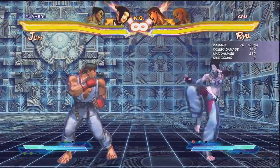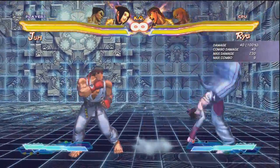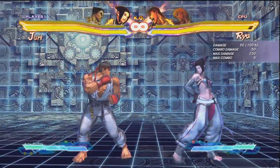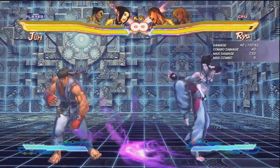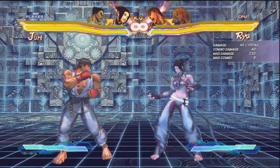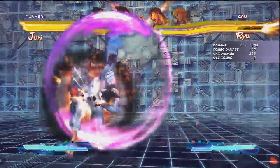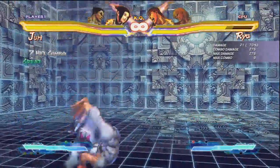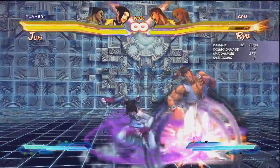Her Fuhajin actually works the same exact way as it did in AE across all iterations of Street Fighter 4. The one thing that has changed — the pushback on it is very small mid-screen, which opens up a lot of possibilities. You'll be able to do crouch fierce into low forward into pinwheel — that's really good for a mid-screen combo. You can see the damage that does just from that very easy link.